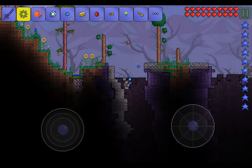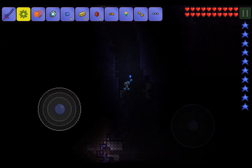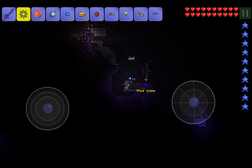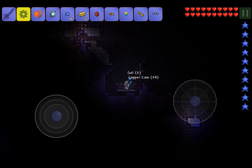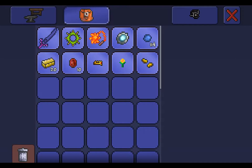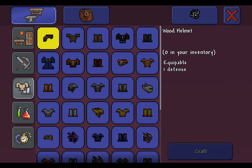I talked about the Thorn Chakram and the Blade of Grass — both are really useful weapons. If you're like me and want really good swords, get the Blade of Grass. But if you want to beat more bosses and just be a better player, get the Thorn Chakram.